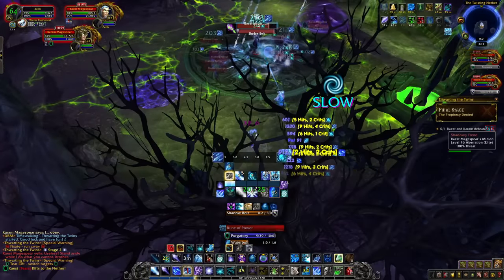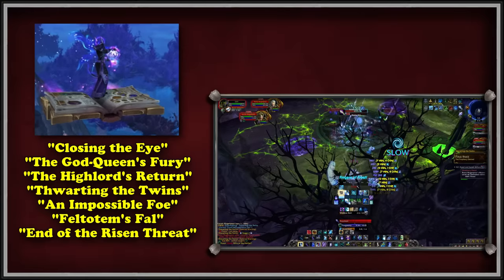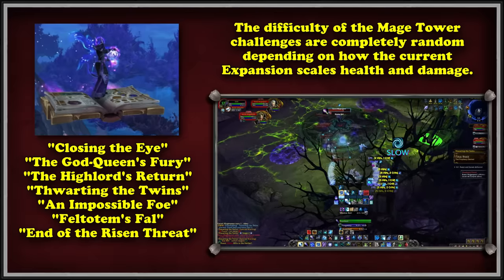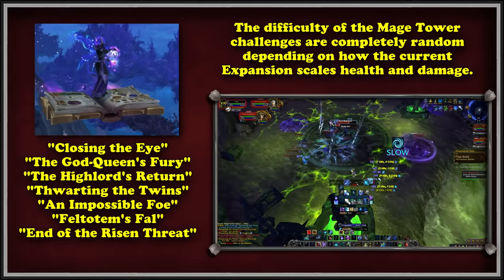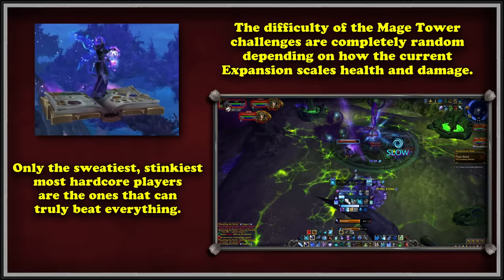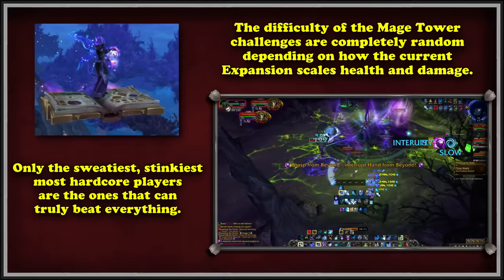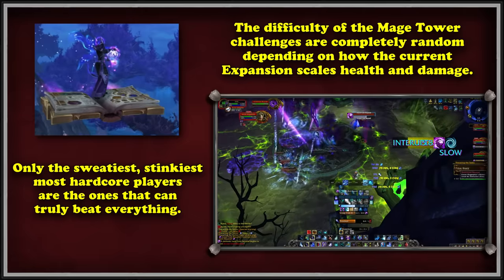The Mage Tower is available 24/7 and can be attempted at any point. Obtaining the Spell Tome requires you to complete all 7 unique challenges, needing multiple alt characters. Depending on the current expansion scaling, this challenge could be relatively simple for knowledgeable veteran players, or even harder than it was originally, creating much more difficult experiences. Because a very large chunk of players are pretty casual, this mount has an incredibly low collection rate. Even for more learned players, the challenges can still prove difficult as it requires learning other classes.